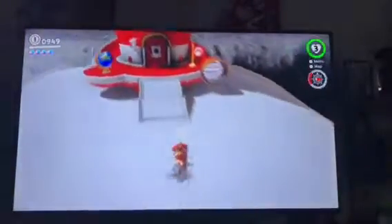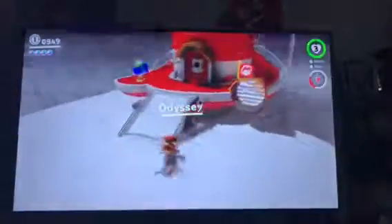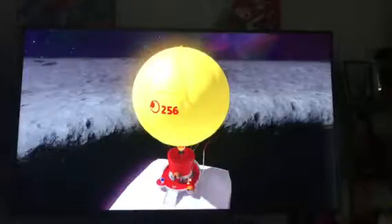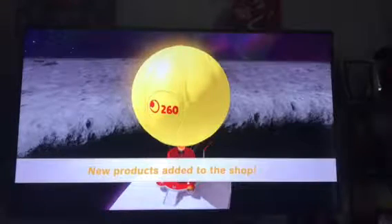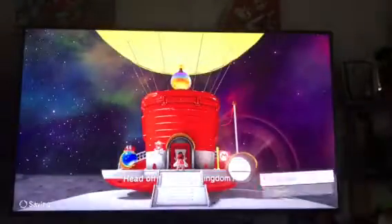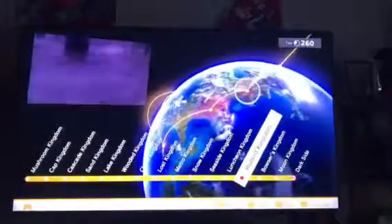How's it going? This is Jordan Jones on Super Mario Odyssey. Last time we did the Dark Side, which was fun. Now we're going to spend these four power moons we collected. We have 260 on the Odyssey, and products have been added to the shop. We're trying to unlock the Darker Side — the hardest thing in the game — and we're going to head to Bowser's Kingdom.